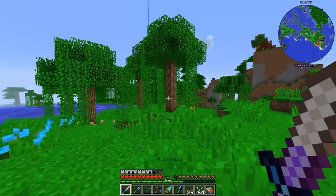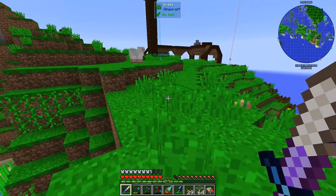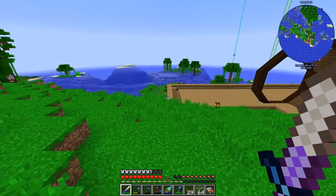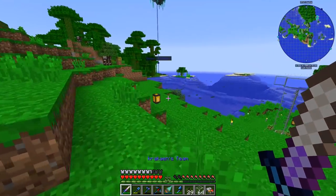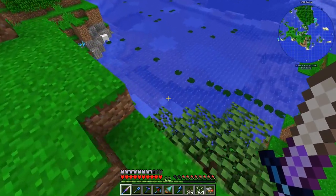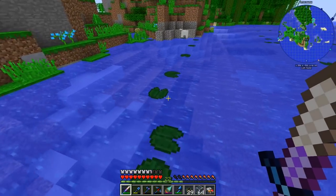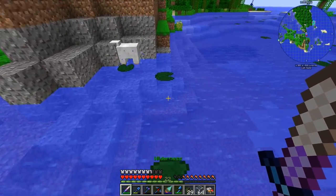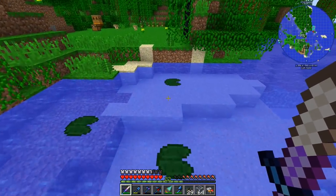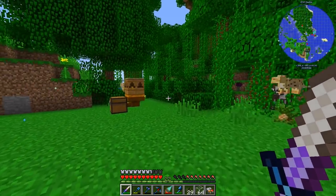I also got to go check the bees over there. I started jumping around because I needed to reach that place — I tried with portals but they don't link correctly, so instead I've got my pad here and I just go like this, and that's pretty much how I get to my bees.